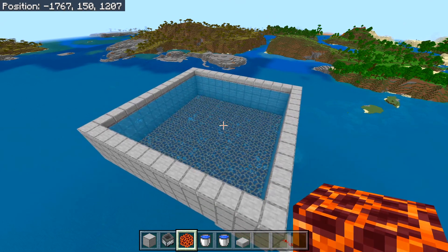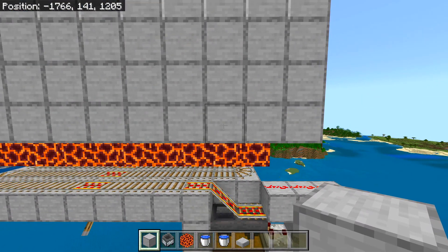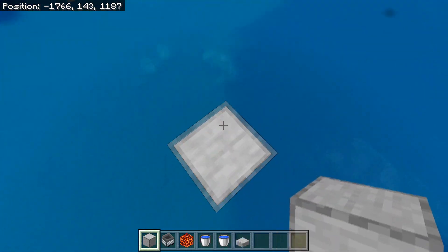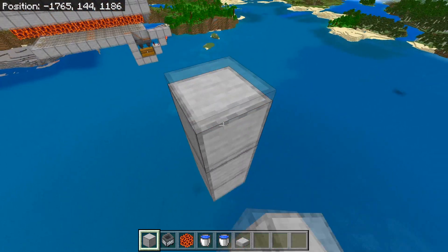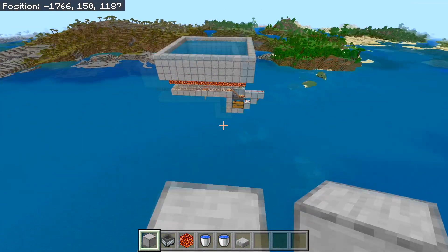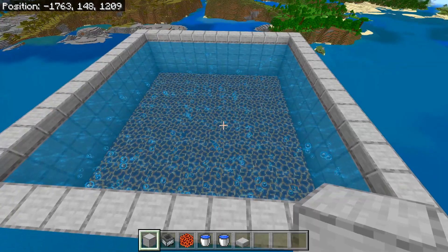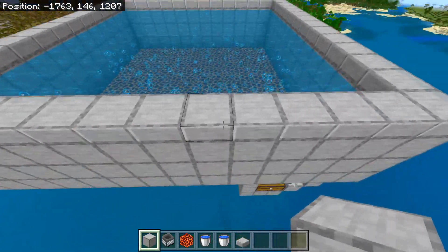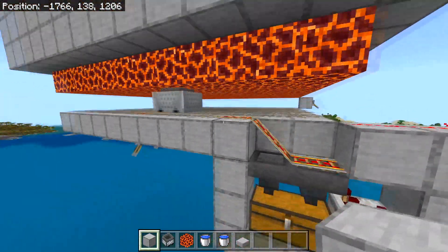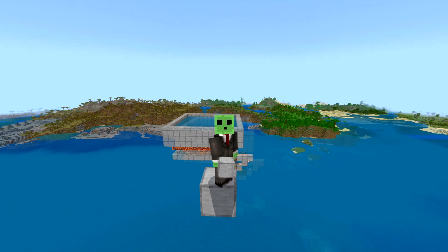The last step is to find a suitable AFK location. I recommend going to the bottom of the wall and building about 22 blocks away from the farm, then building about seven blocks up. Destroy the bottom blocks and stand AFK at that location. As you can see the farm is working — ink is appearing and being picked up by the hopper minecart. When the minecart has ink it will stop and then be pushed back out.